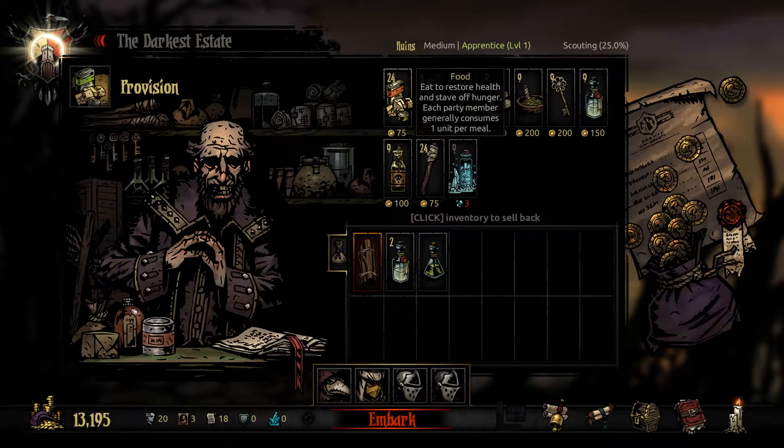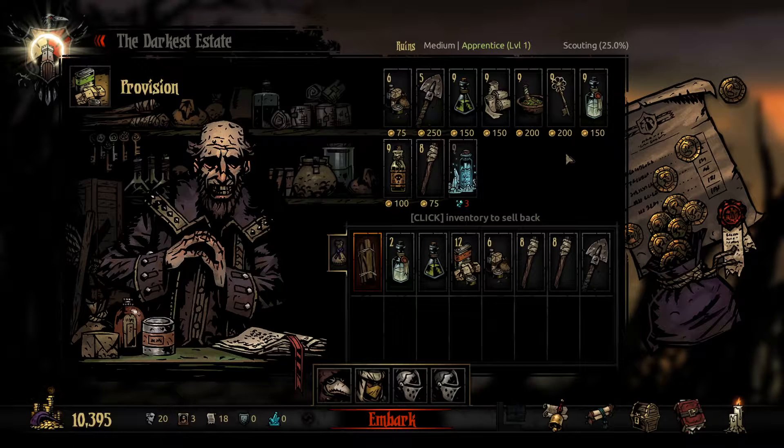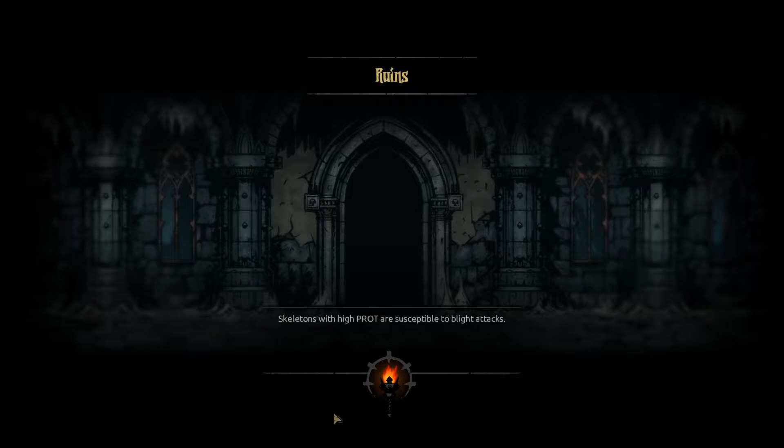As for provisions, we're gonna want to grab a lot of food. I always run out. I always run out of torches too. I'm gonna go a little bit ham on torches. Maybe this isn't the right thing to do — I've still gotta find my balance. One shovel, two bandages, and one of these. Then we'll embark. I wouldn't call that cheap, but it's not as expensive as it could be.